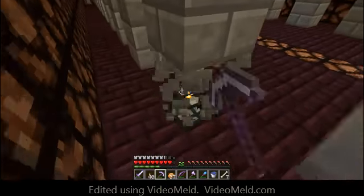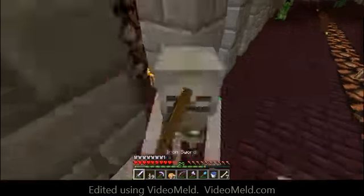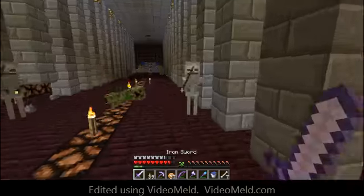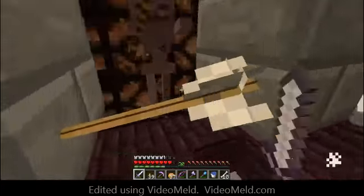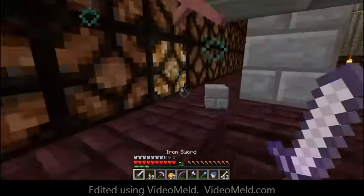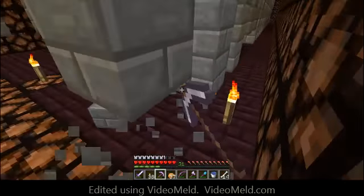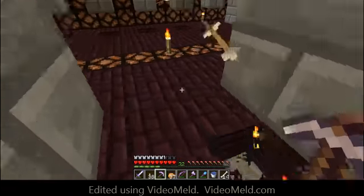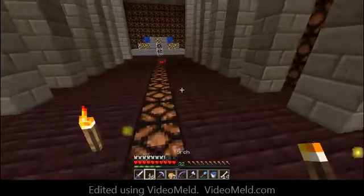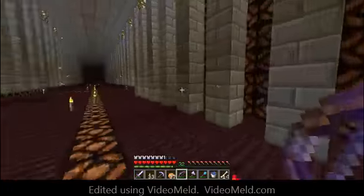He's using cave spiders again — stupid little pressure plates. There are tons of spawners we gotta take out. I can literally hear them all underground. I'm not going to bother digging them up because it'd be a better idea to leave them there to maximize mob count and mess with the mob cap.